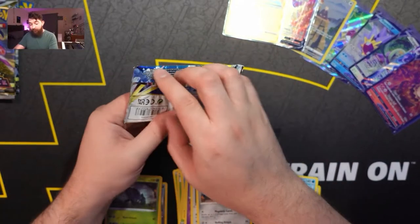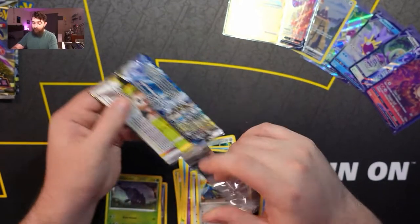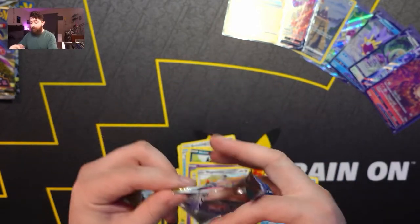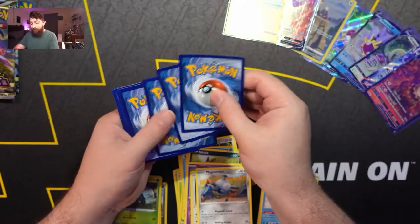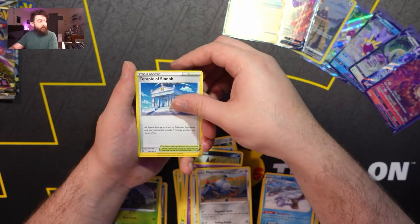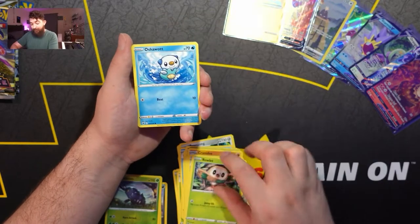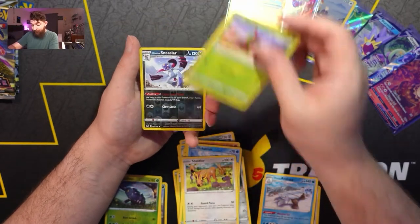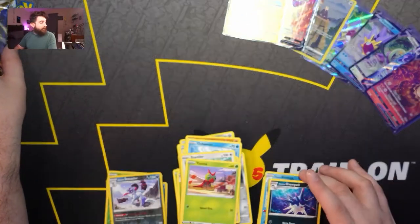This is the fourth from last pack. Let's see if we can get more ultra rare pulls — we can still do it. Code card — one, two, three, four. Energy, Temple of Sinnoh, Cranidos, Golduck, Rowlet, Oshawott, Scyther, Stantler, Yanma, a Hisuian Sneasler, and an Overqwil for our rare.